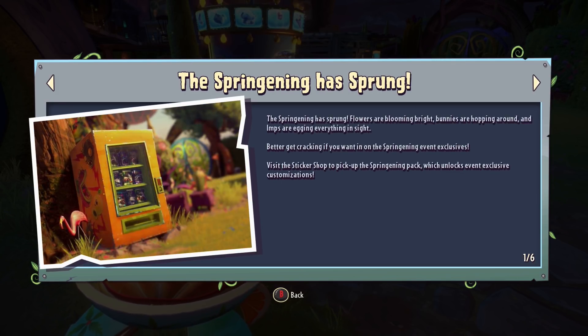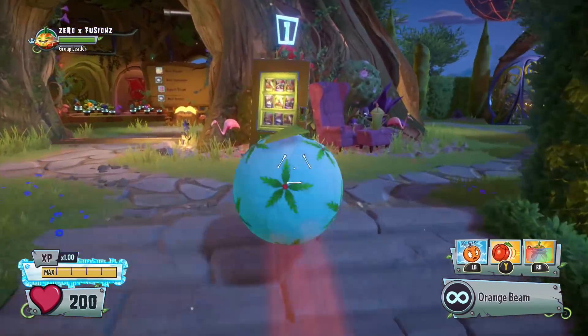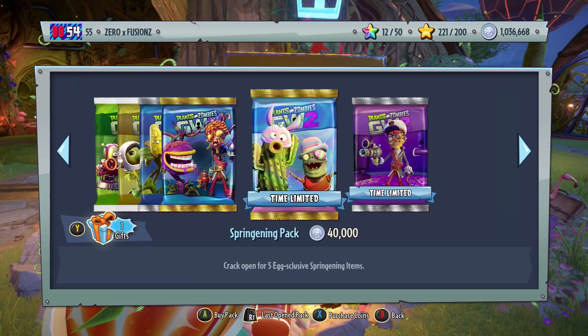We also have Springening, which is now in Garden Warfare 2 as an event. It's not really an event though, because I believe last year when we had it we actually had a rabbit to talk to. You'd go and get the key and unlock the chest every single day. We don't actually have that this year — all we've got is a sticker pack. So I'm going to open these sticker packs now and see if we get any new customizations, and then showcase them off.